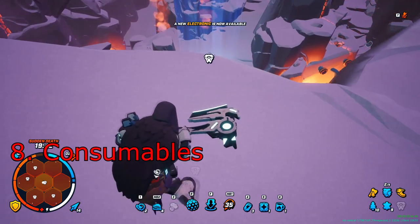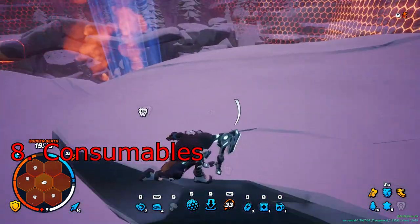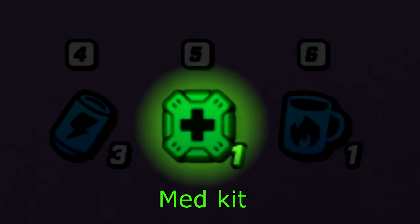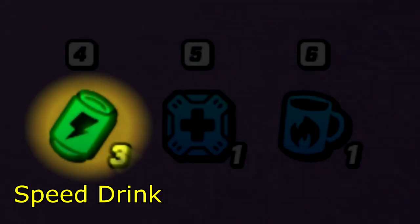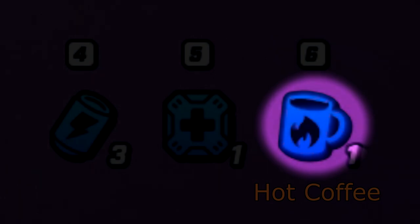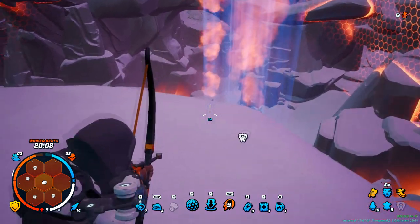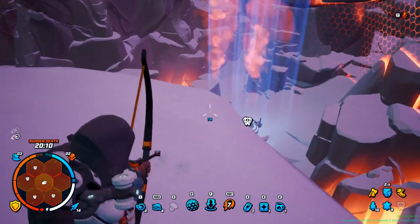Consumables. You have three different consumables which are found in chests or dropped from deer. Medkits heal for 150 HP or 25%. Speed drink gives unlimited stamina for 15 seconds. And hot coffee fills your cold meter to 100%, even outside the safe zone. Consumables are important in late game and can even save you in early game situations.